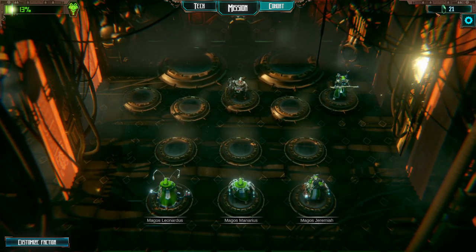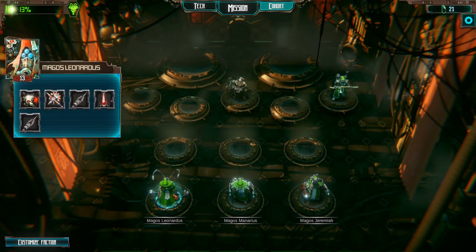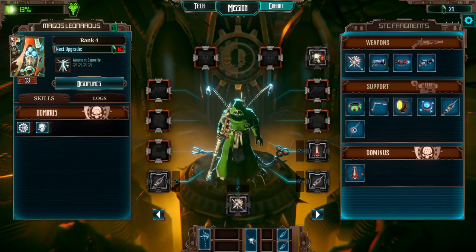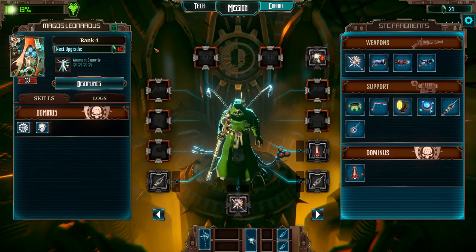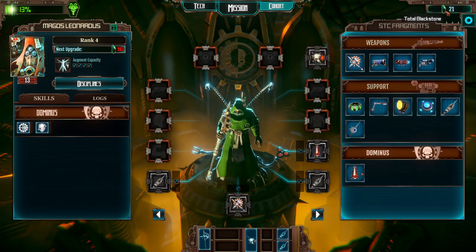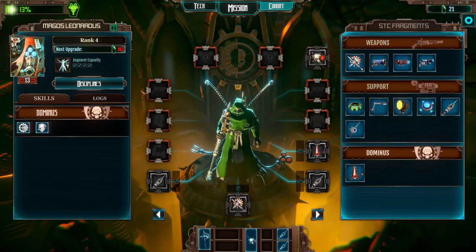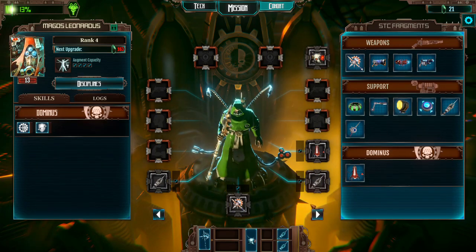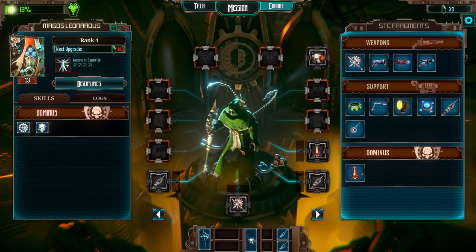Blackstones is basically how you upgrade your troops — it's the one type of payment for everything. You don't have multiple resources; it's just Blackstones. That's how you kit out your guys. I like that feature.